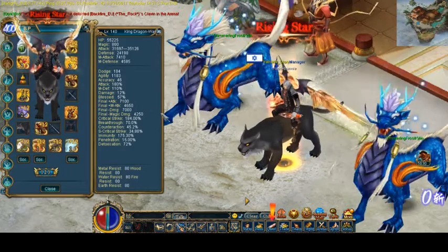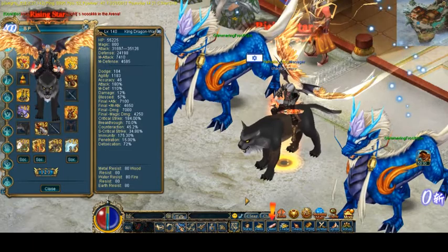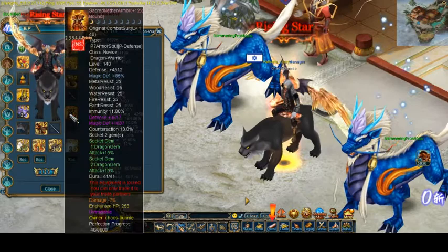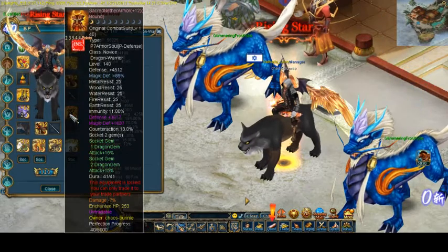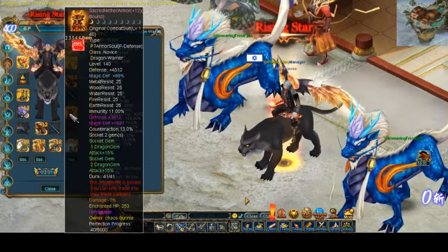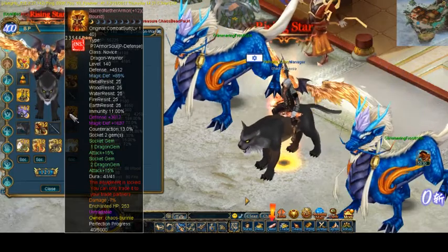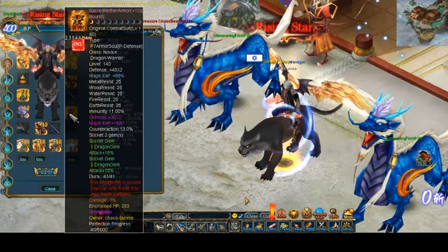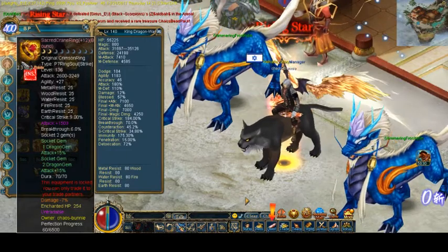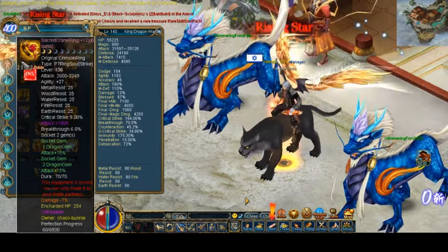And what I have now today: first of all, P7 permed the nunchucks. Then the armor is now P7 permed and it's plus 12 bound Dragon Warrior. Back then it was a lower level P7 permed plus 12 pirate armor - so that's the upscale. And then we got rid of the heavy ring and I got an attack ring.